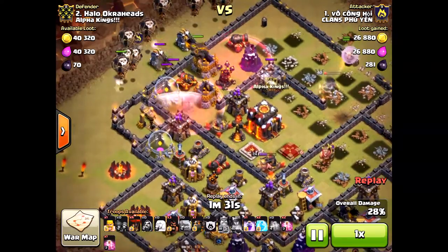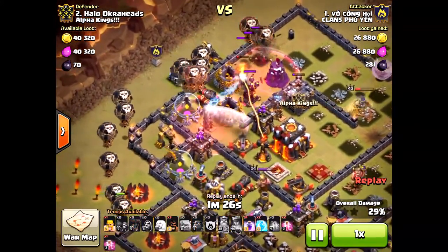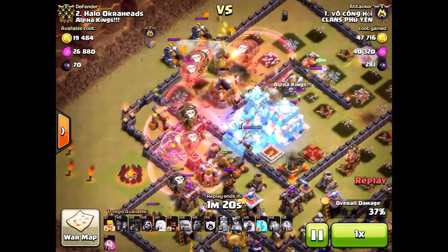He brings in the hound and spreads the loons out, clumping them together to make sure they'll path right towards both air defenses.